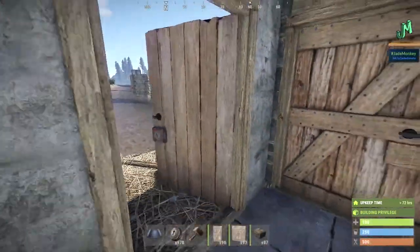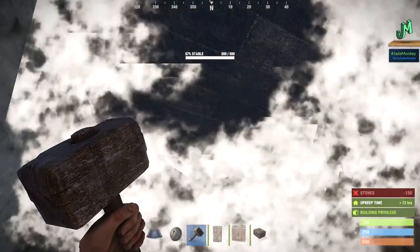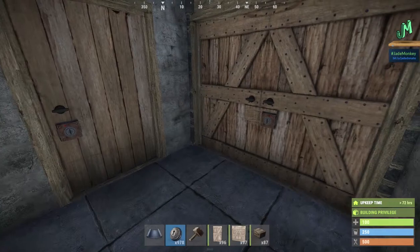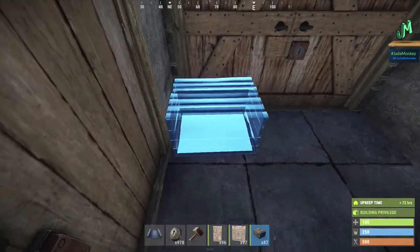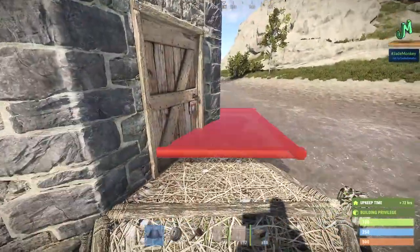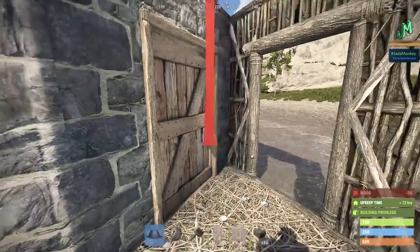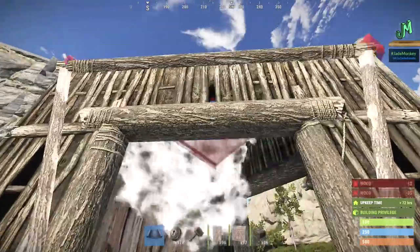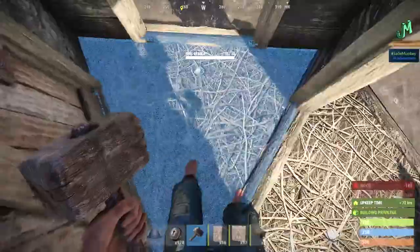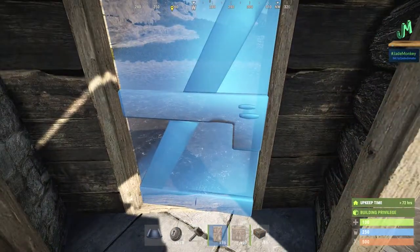Let's finish this little cubby hole here first. Close the door - you need to put a lid on top. Holding secondary fire in the building plans, select the floor, then switch to your hammer, hold secondary fire, and do stone. If you can't afford stone, try to make the floor stone first, then go to wood and upgrade as you see fit. Let's add a little honeycomb action. Assuming you're dirt poor for this portion, I'm going to place another wooden door frame, then another wooden door frame like this, then a triangle ceiling tile.